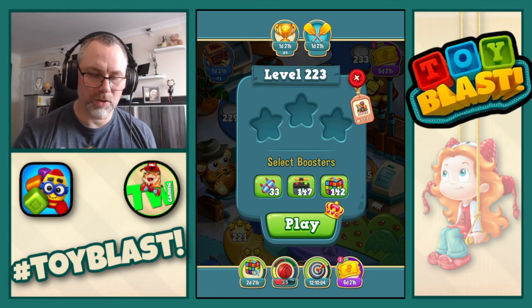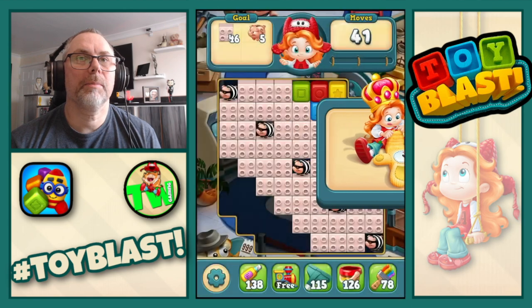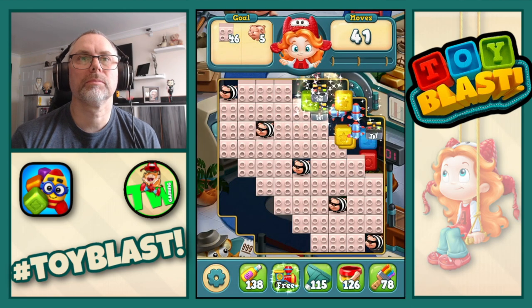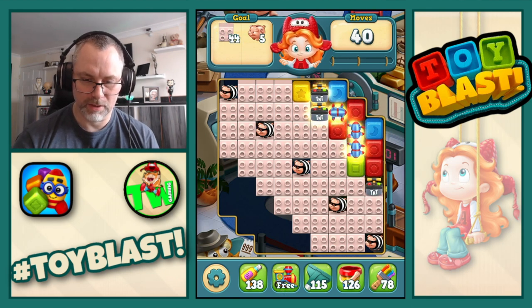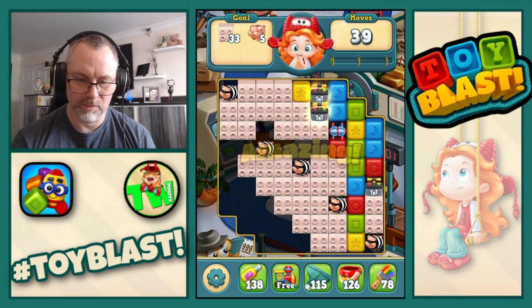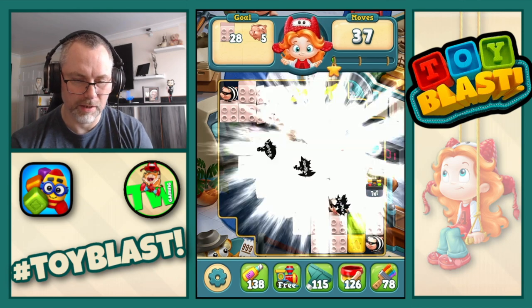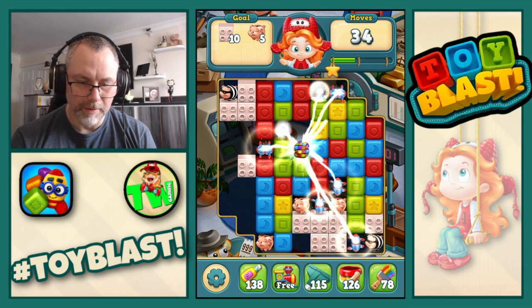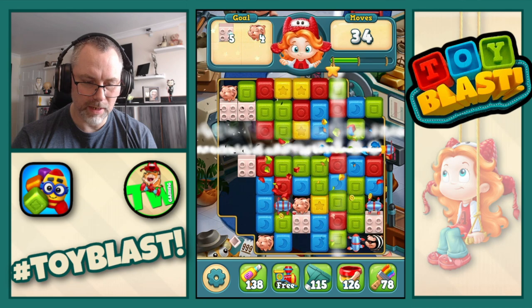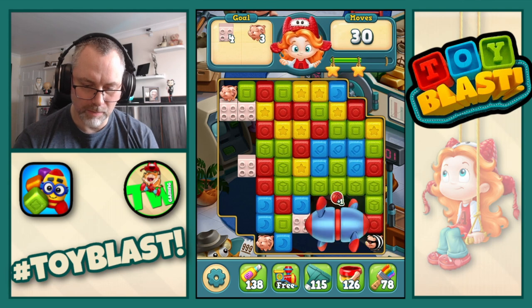We move on to level 223. This time we need bricks and piggy banks. I'm going to drop that down. Let's do a double rotor, rotor across, large TNT. That's a puzzle — we'll do puzzle rotor combo. Fantastic, and we will do a combo there because we're after the red basketballs.